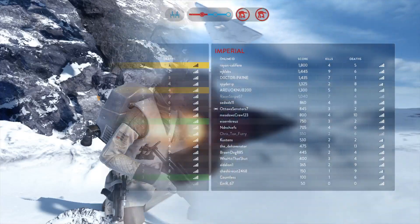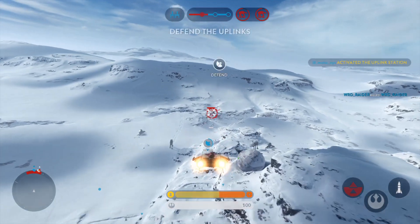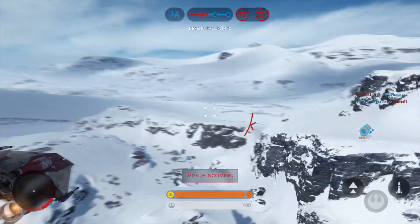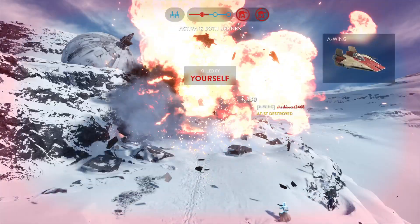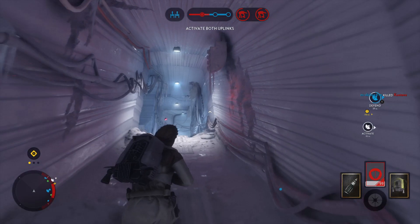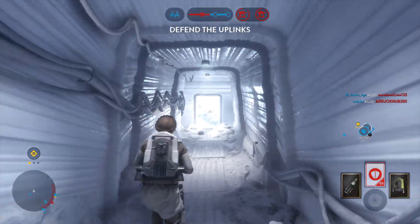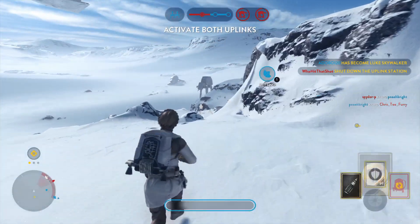Uplink signal lost. Reactivated. I'm in position. We're facing a superior force. Look out — missile off. You got a missile on you. Vader is nearby, be cautious. Well done, we've activated the uplink. Uplink offline — get it working. We need it for our Y-Wings.